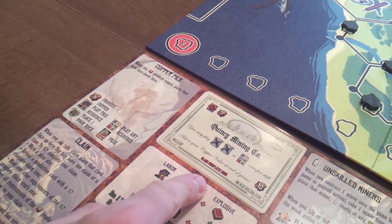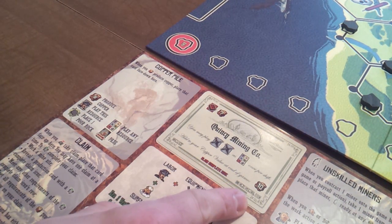Then players who have completed their company claim add 10 to their copper score. In this example, you have completed your company claim, so your copper score is now 36.